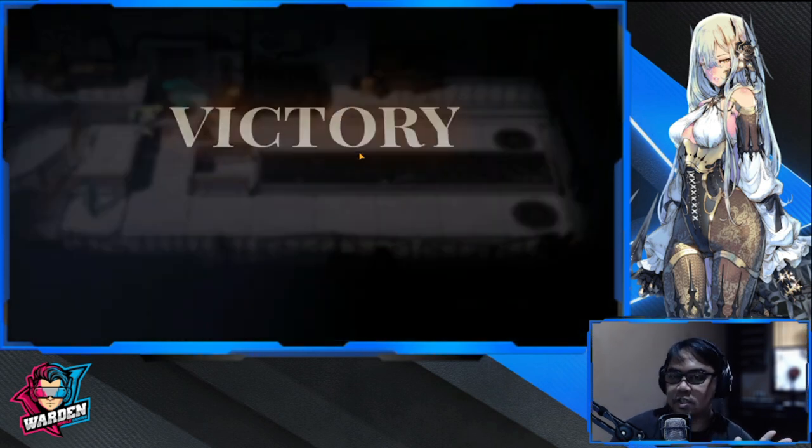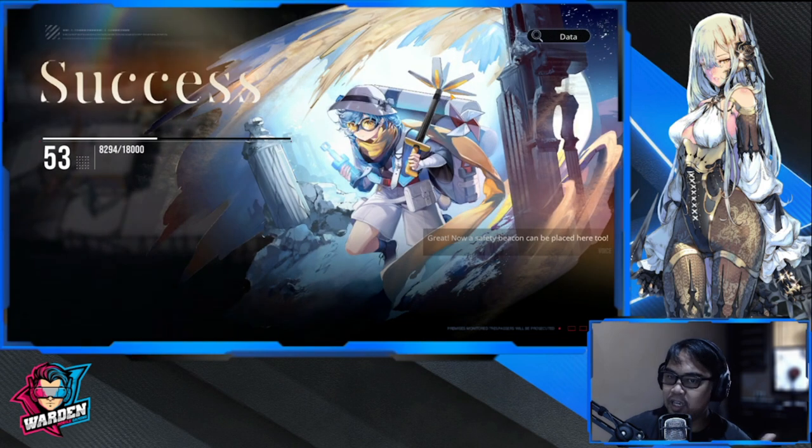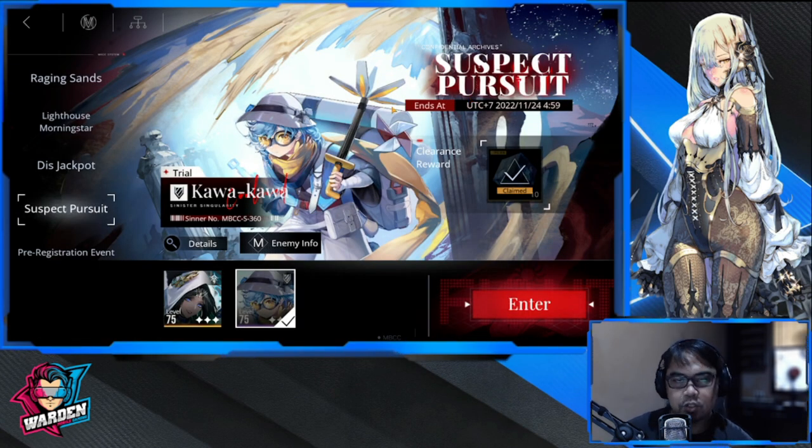That's basically it, guys — that is how to use Kawakawa. You can put some shield into himself so that he can heal. I'll see you in the next one where I'll show you how to use Stargazer. Thank you very much, take care, stay safe — this is the Warden and I'm out of here.